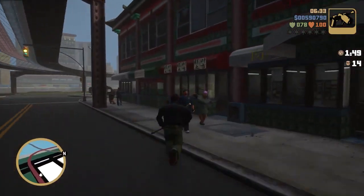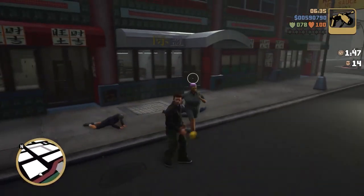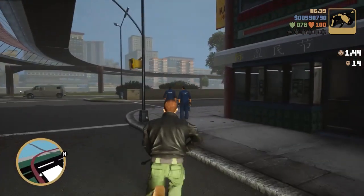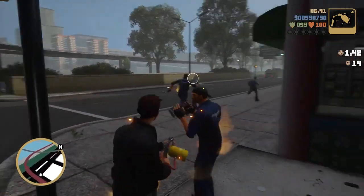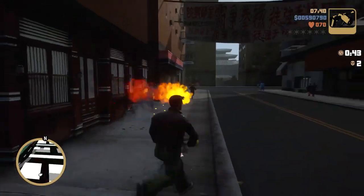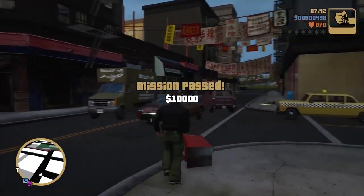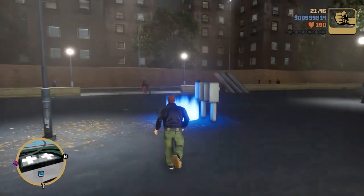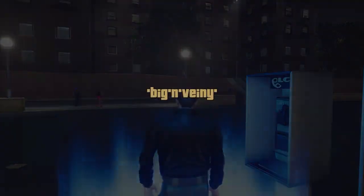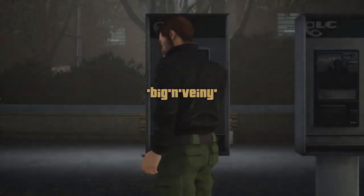Then just start going around and burning them. Try to avoid the ones with guns, and be careful — if you're too close they might run into you. I lit myself on fire at one point, and when you get lit on fire it does a ton of damage. Just make sure you don't light yourself on fire, and then head to the next mission at the phone booth.